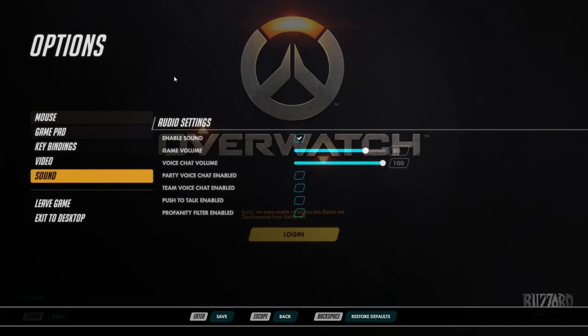Now sound settings: enable sound, game volume, voice chat volume — I'll probably turn that down, I don't really want to hear people blasting in my ear. Party voice chat, team voice chat, push to talk, and profanity filter enabled.